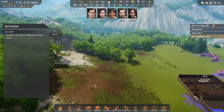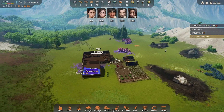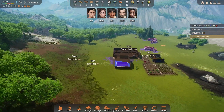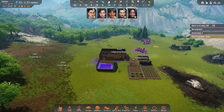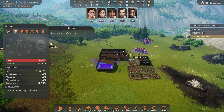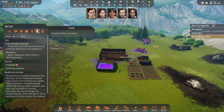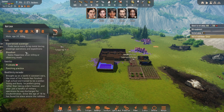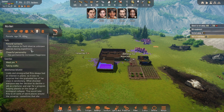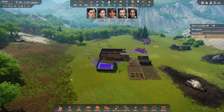Later on when you get the balloon and can send people out on expeditions, make sure you send people who actually have bonuses for expeditions. For example, this guy gets additional scrap metal during expeditions, which helps out quite a bit, and she can observe unknown objects during them.